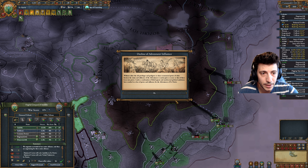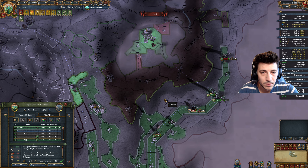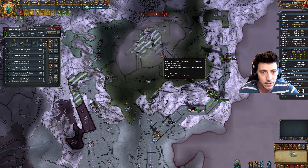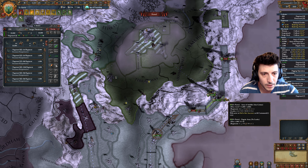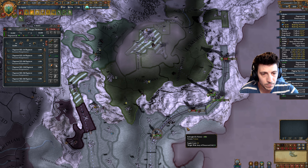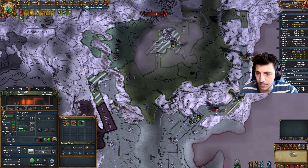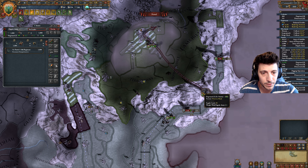Goblin refugees from Mithril Armed Cartel. Goblins fleeing persecution have begun to amass at our borders seeking refuge in a new home. We'll add goblins. Hopefully we gain the 50% production bonus. Yes, nice.